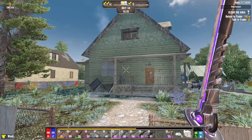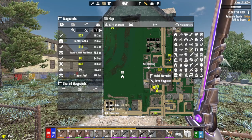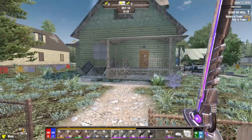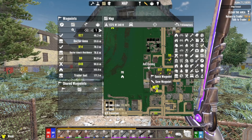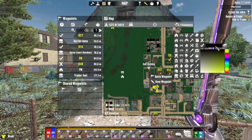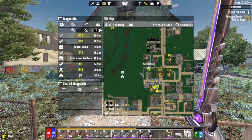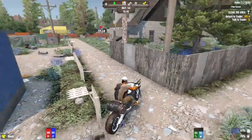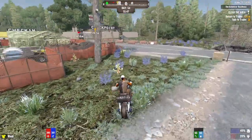All right, let's mark it day 54. Looks like we're going with yellow — no, we're going with check marks, sorry. 54. I don't know how that came out as green instead of yellow but oh well. All right, let's go back to the trader and turn that in. We'll just do a couple trader quests and then go back to base and do some horde prep.